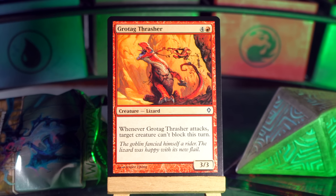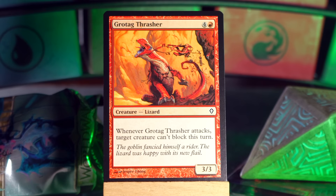Grotag Thrasher: four and a red for a 3/3 Lizard. Whenever Grotag Thrasher attacks, target creature can't block this turn. That's pretty good actually — I guess that's red's variant of the card we normally see in white where whenever this attacks you can tap something. The thing is, Surikar Banisher and Grotag Thrasher are both five mana. And if I recall correctly, you were dead by then. Did Worldwake really pump the brakes after Zendikar in a way that made it able to cast five-drops? Because I didn't draft a lot of it, so I really don't remember.